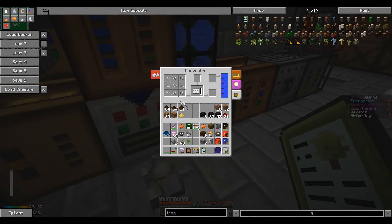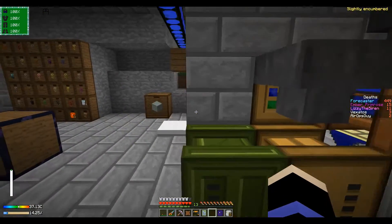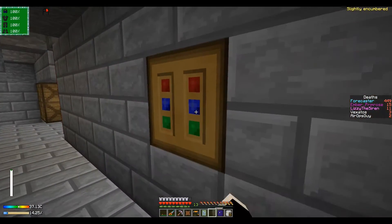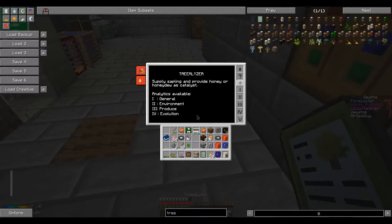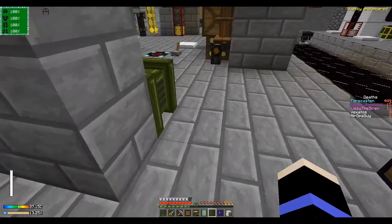Now we have our tree analyzer. It runs on honey, which we have quite a lot of. Let's throw this pollen in: average maturity, matures faster, height small, girth one by one, yield lowest, sapiness lowest, not fireproof, and no effect.